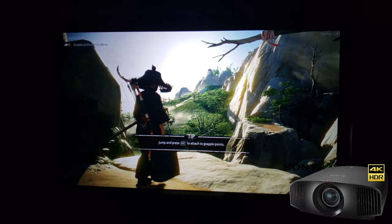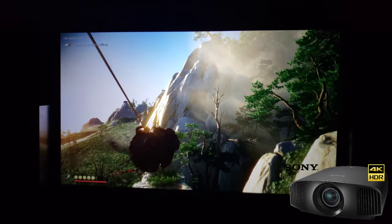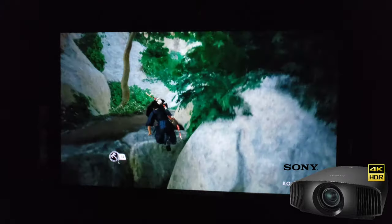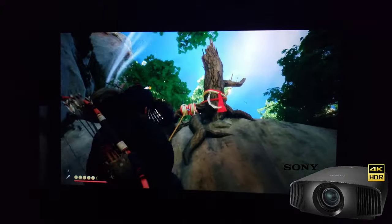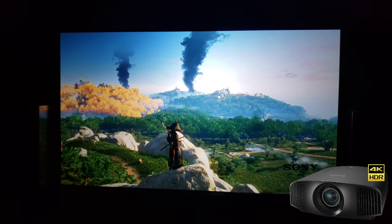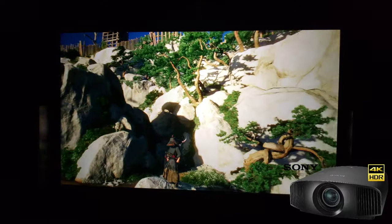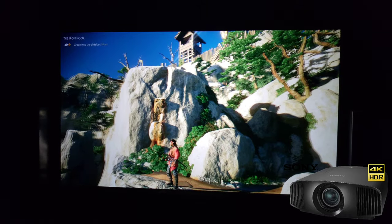I can't jump that gap, but Tucker says his hook will support my weight. First time using that — wow, we got a hook! I'm starting to like this hook. Nice and bright — let's try this again. We got to get on top of that hill and get over the wall. Let's go.